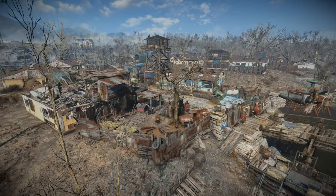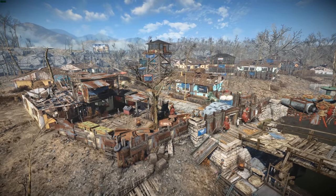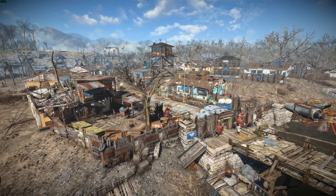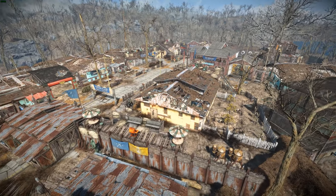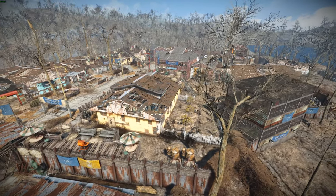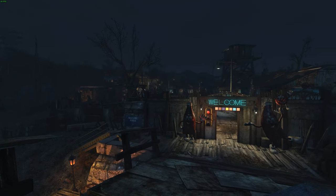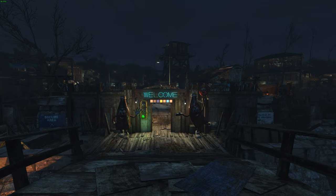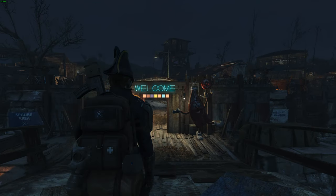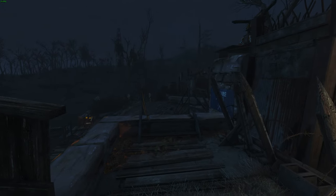I completely barricaded the outer walls here with these junk walls. There's like two parts of the settlement — the outer walls here, and then the inner walls, which are these nice stone brick walls. Originally the settlement was just going to be the inner part, but I decided to expand and add more to the outside, so it's quite a big settlement with a lot of stuff to fill. I'm going to try and go through this as fast as I can.